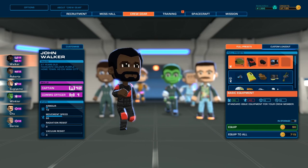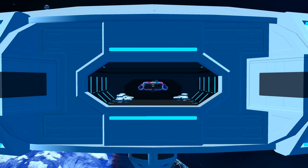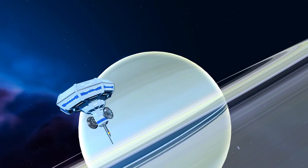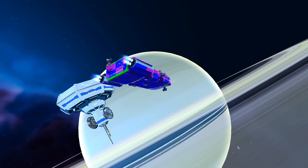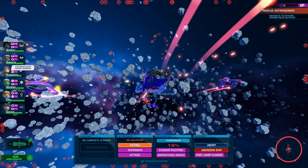The world of Space Crew is vast and full of dangers. Your mission could take you to familiar locations or somewhere a little more terrifying, but you'll always have a choice. Take the easy route, which is longer but safer, or go the quick and dangerous difficult route.